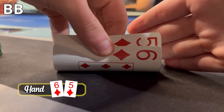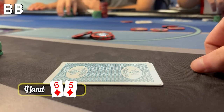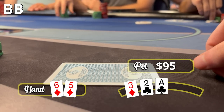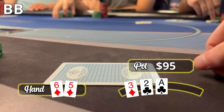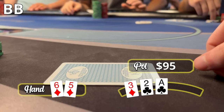Next, we have 6-5 of Diamonds in the Big Blind. The Cutoff and Button both limp, then the Small Blind raises to $20. We have two pretty suited cards, and in our society beauty gets rewarded, so I stick money in the middle. The Cutoff and Button come along as well. Going four ways to a flop, which comes Ace-3-2, two clubs — also a Diamond. We have backdoor opportunities. Foreshadowing.